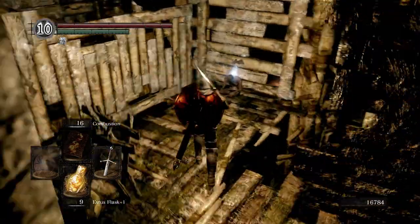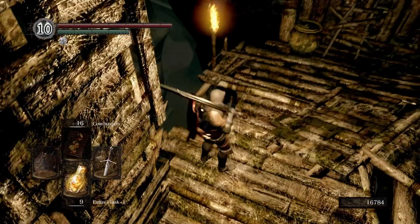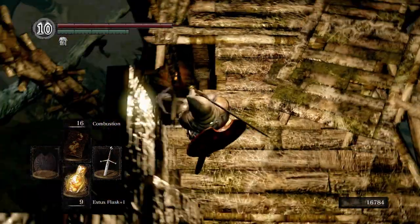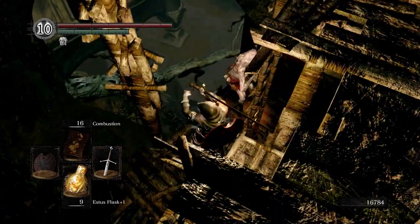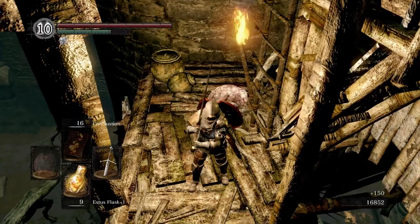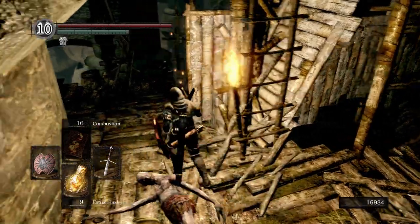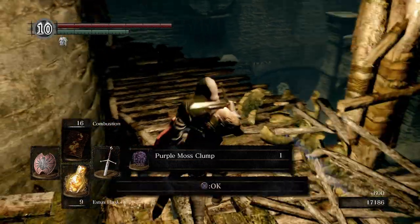We'll grab this item here — just a soul. What I like to do — they'll climb up the ladder then slide back down, climb up the ladder, slide back down — it's really janky but it is what it is. Now be careful, as soon as you come over here there's a guy shooting darts at you, so be very careful.